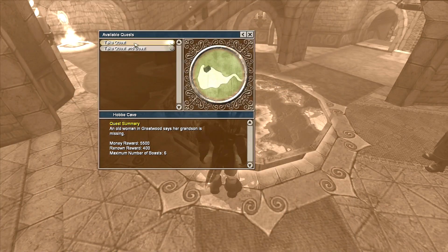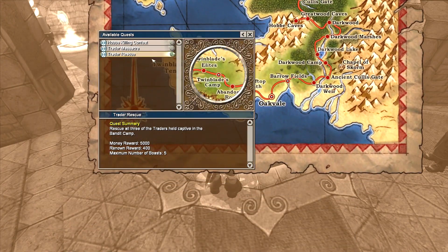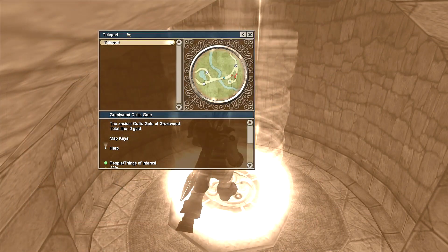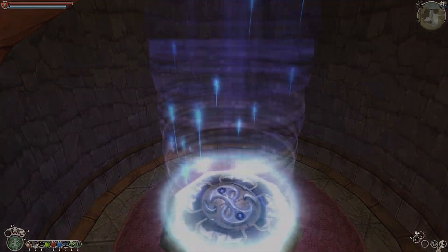First of all, you're going to need to have Hob Cave as your active quest, so we're just going to take that right now. The next thing you're going to want to do is go to the Greatwood Cullis Gate, because that is the closest to the Hob Cave place that we need to go.